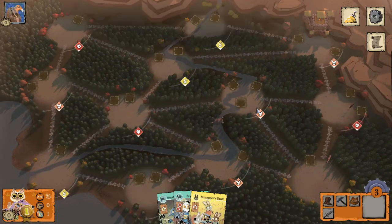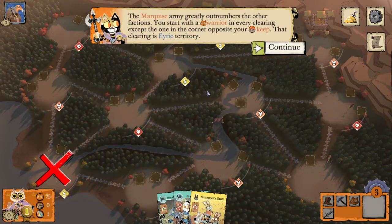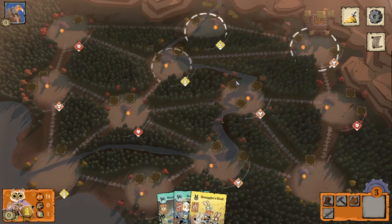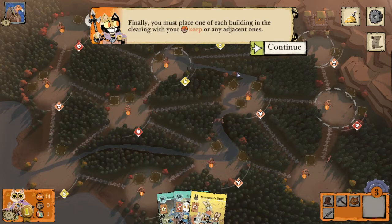We're going to go ahead and establish our keep in the top right. Our army greatly outnumbers the other factions, so we start with a warrior in every clearing except the one in the corner opposite the keep — that clearing is Erie territory. Now we get to place one of each building in the clearing with your keep or any adjacent ones.